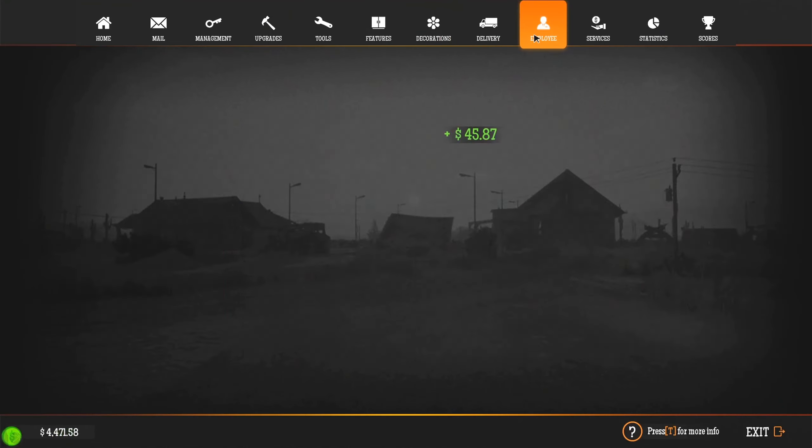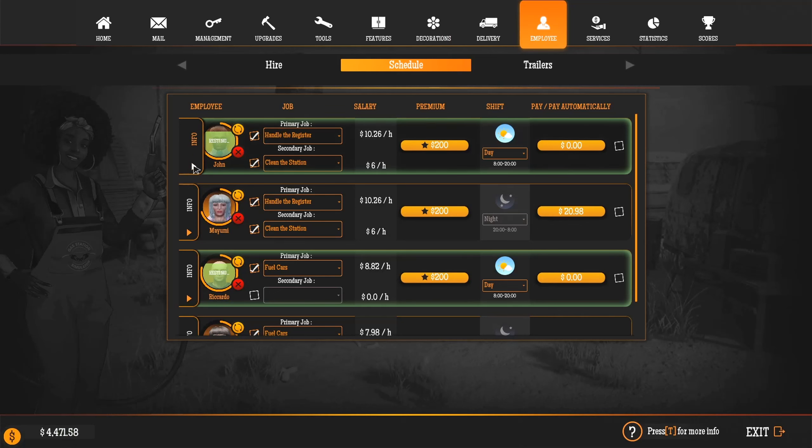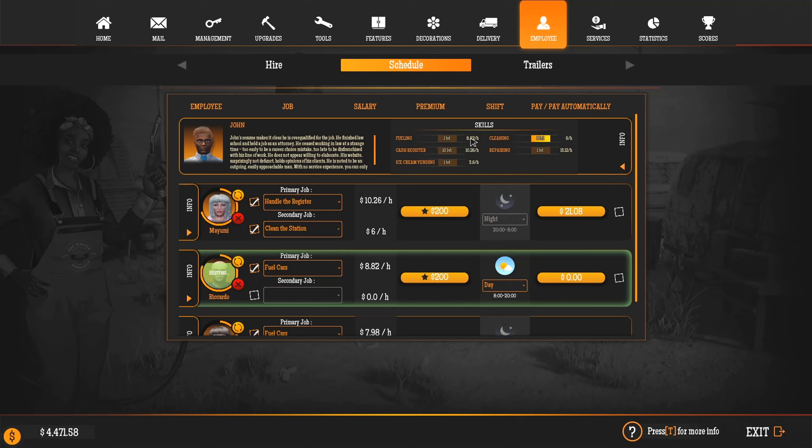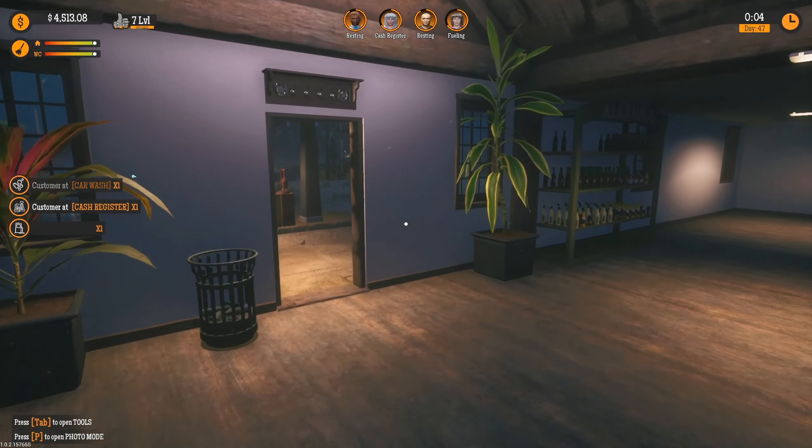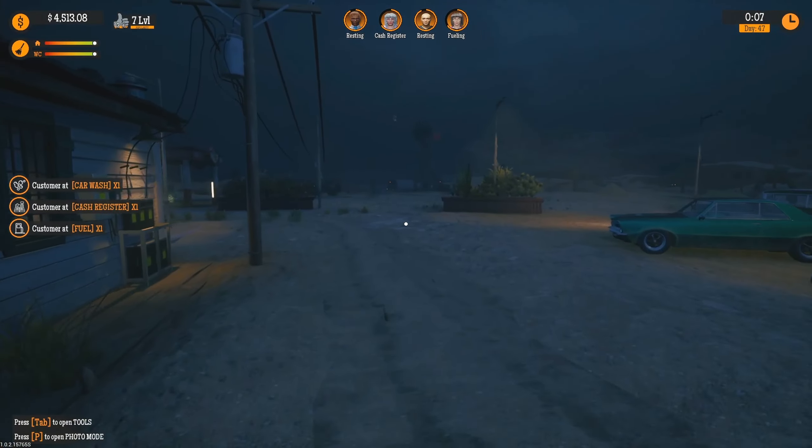You can see their levels for doing their tasks if you look at the employee info — it's just really small. Fueling: he's never done fueling so it's level 1. Cash register: he's level 10. Cleaning: he's level 8. For our nighttime person: fueling level 3 — I'm pretty sure I never had her fueling. Level 10 register and level 9 cleaning. I guess it's dirtier at night, so they do their job better.